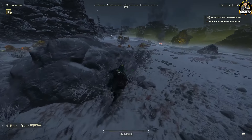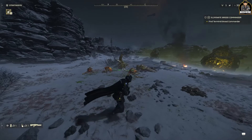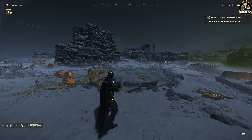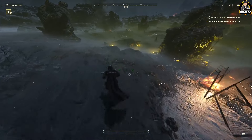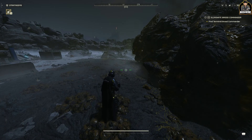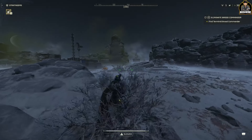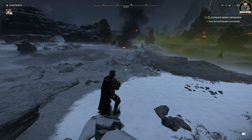If enemies keep spawning, there's probably a nest nearby — go to that nest and destroy it to stop them from coming. That's usually the main reason enemies keep coming. This also introduces the idea of roaming: instead of going straight to the objective, roam around to find cool things on the map. For example, there may be a crashed ship with special items. Also look for satellites — finding one unlocks everything on the map and shows you where everything is.